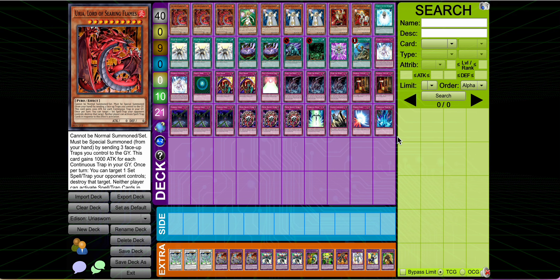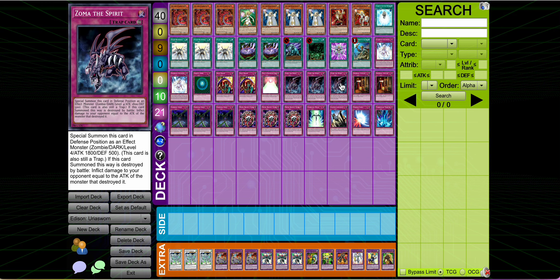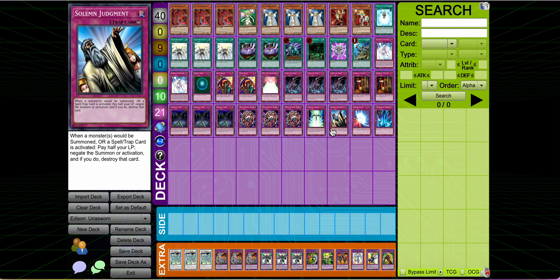It's not that good, I'm going to be honest. In retrospect, I think the Remove Brainwashing build that people typically do is probably just the best way of playing this, at least as of right now. But this build's a fun, goofy little thing you can do. So you play the Light Sworn stuff to mill a bunch of continuous traps to get Uriah super big.